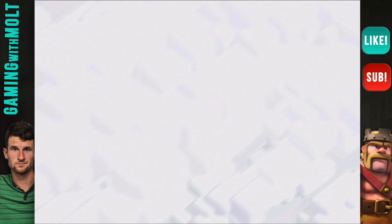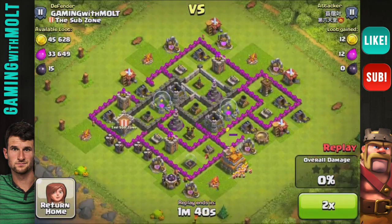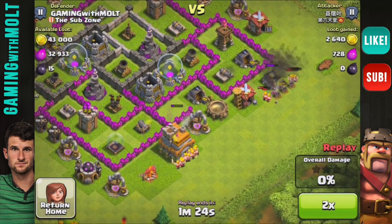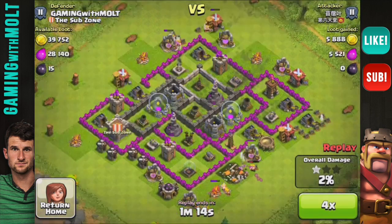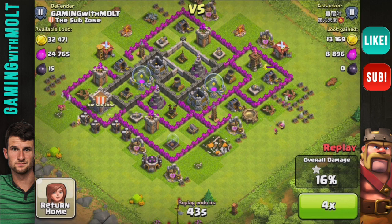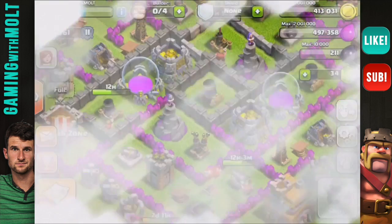Somebody else attacked me with giant-healer. Let's fast-forward through it - so that guy is just coming after the town hall, he didn't even deploy that many troops. He's just trying to lazy-farm me right now, not doing a legitimate attack - just going after my mines and pumps. Let's go back on that one, that wasn't interesting at all.